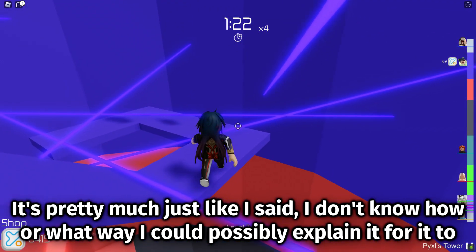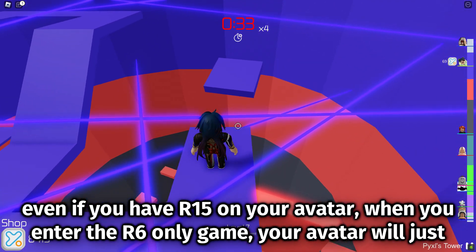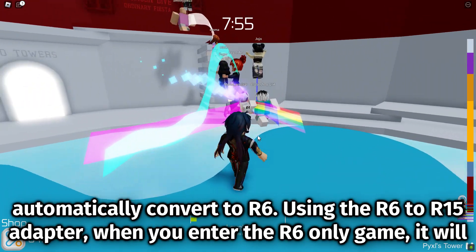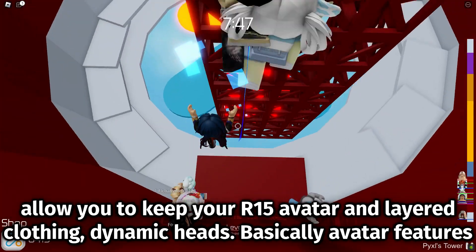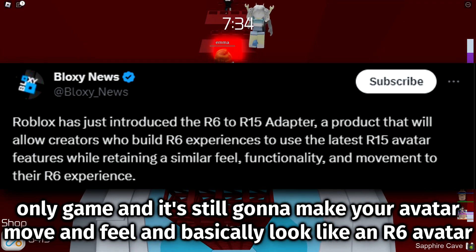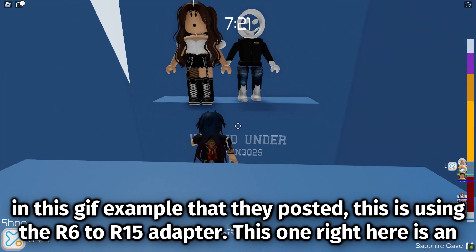Some games on Roblox are R6 only, so even if you have R15 on your avatar, when you enter the R6 only game your avatar will just automatically convert to R6. Using the R6 to R15 adapter, when you enter the R6 only game, it will allow you to keep your R15 avatar and layered clothing, dynamic heads — basically avatar features that were exclusive to R15. This will now allow those to stay on your avatar even inside of the R6 only game, and it's still going to make your avatar move and feel and basically look like an R6 avatar, but it's kind of R15. Basically, in this GIF example that they posted, this is using the R6 to R15 adapter.